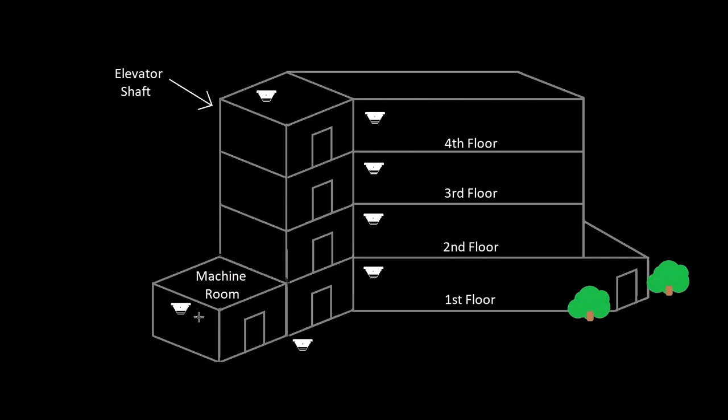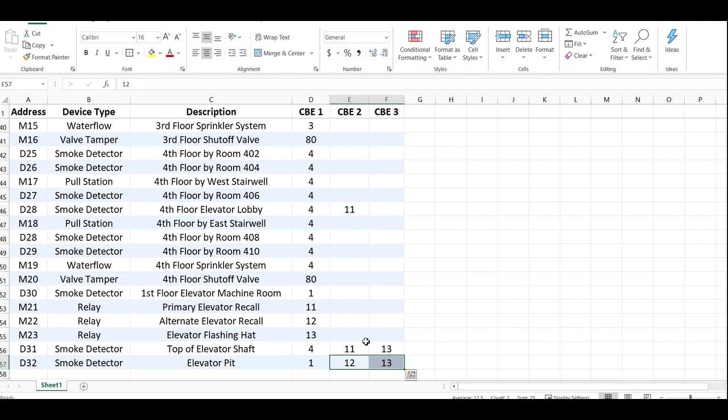The reason I do it this way is because it gives you more flexibility. If you just give these recall relays one zone, then you can determine at the smoke detector level — at the input level — what you want them to do. So primary is always on 11, alternate is always on 12, and flashing hat is always zone 13. And then at the smoke detector side, if I want to turn on more relays, I just add them to the control by event.